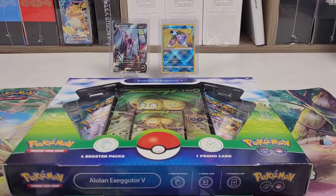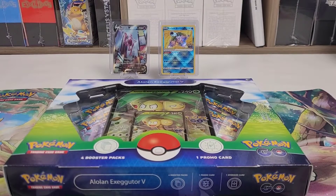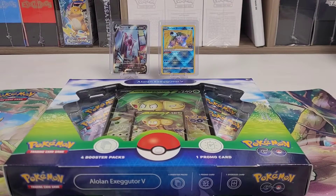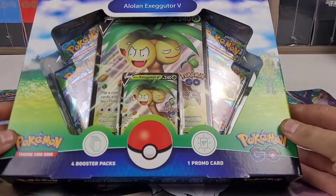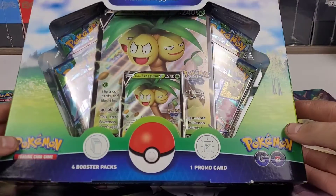Hello everybody, this is Brandon, also known as PokeFan Brand, coming to you with the second part of our Pokemon GO series. As I said in the last part, we're going through Pokemon GO items while we wait for V-Star Universe. In the first part we opened the Radiant Eevee collection box, and in this part we're going to be opening the Alolan Exeggutor V box. First thing, let's take a look at the box.